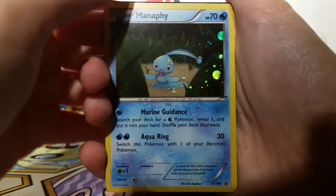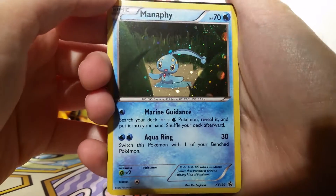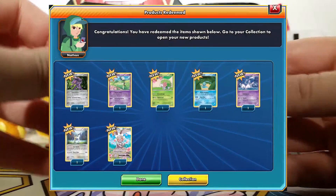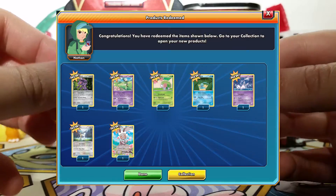Finally, here's the one that was actually hiding behind the box and the packs and stuff — it was a Manaphy, and he's very small in the frame there. I don't know why they did that, but he's still very cute. And then here's a code card, so I'll put on the screen what you get inside this code card. Hopefully it's all these really cool promo cards. I really love to have those online.